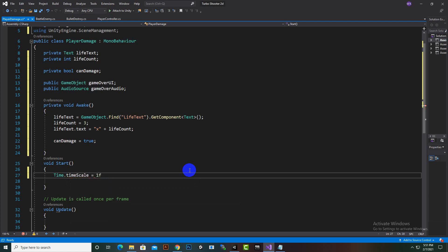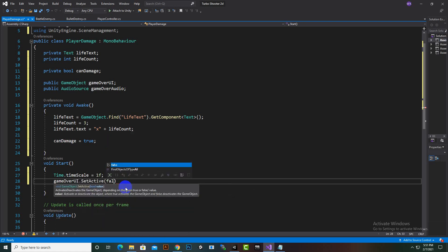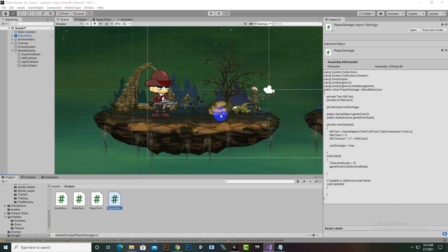In the Start function we will add Time.timeScale equal to 1f. The reason is that when we restart our game the time should be 1f - on death we will stop the time, that's why we use this in Start. Also, gameOverUI.SetActive will be false when we start. Before moving further with the script, we'll create the UI items so you can understand it better.